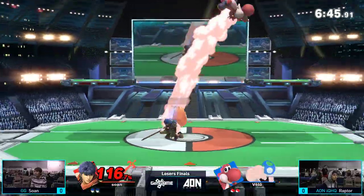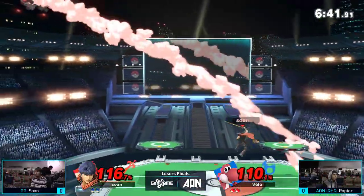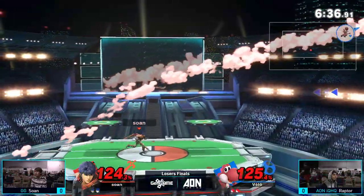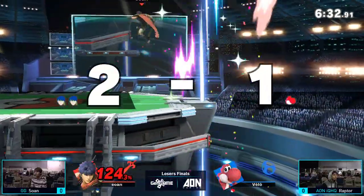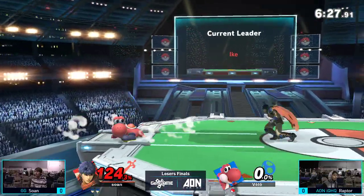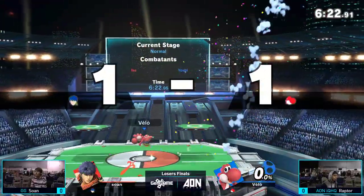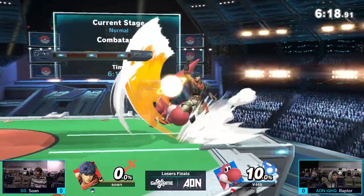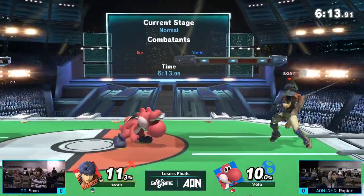Soane going for the good forward airs, looking to just claim space in the sky. This is a matchup where Yoshi does not want to be in the air because of that huge sword. Soane's patented drop-through back air — really good move. He hits him with a fat down air at the ledge. That was a really good egg: forced the jump, and then he followed up with an up smash. The only way to dodge that is an air dodge, and if you're Raptor, you're waiting for the air dodge and going to react accordingly.